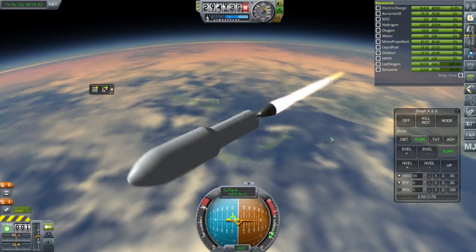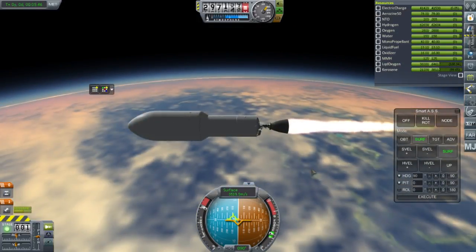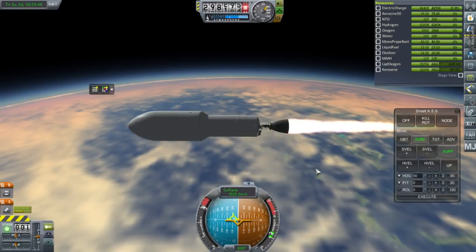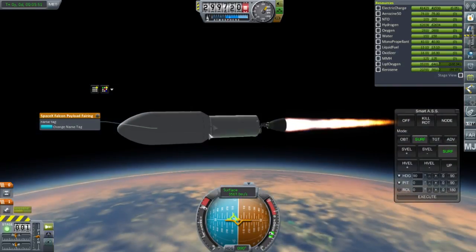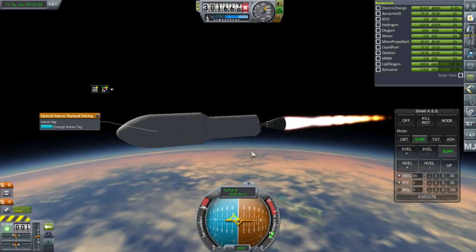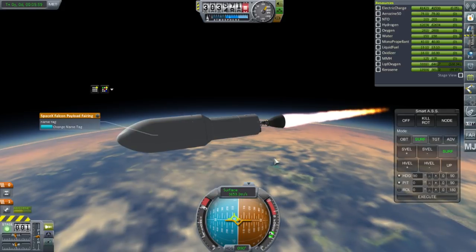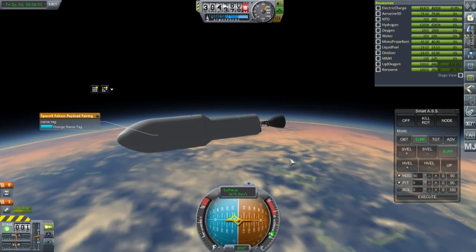We are proceeding with my first Real Solar System video in KSP 1.1.2, but I need to get Old School Fairings installed. Instead of bringing this to orbit, let me sneak in Old School Fairings, create a different payload, and then test the fairings. Back down it goes.